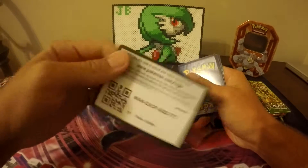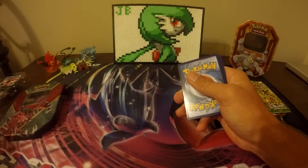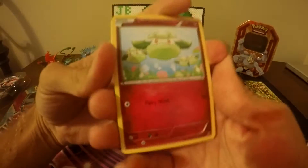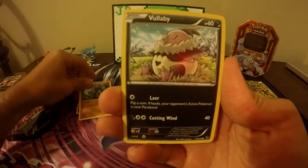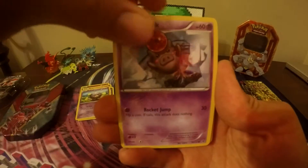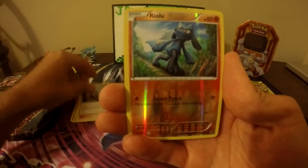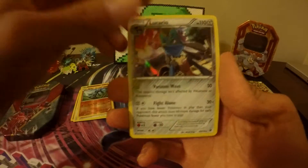You probably already saw that one so I'll just give that one away — why not? Three from the back. So we have a Cottonee, a Raiolu, a Volbeat, Koffing, Spoink, Weezing, Cinccino, Team Rocket's Handiwork, a Reverse Foil Raiolu, and a Hollow Lucario.